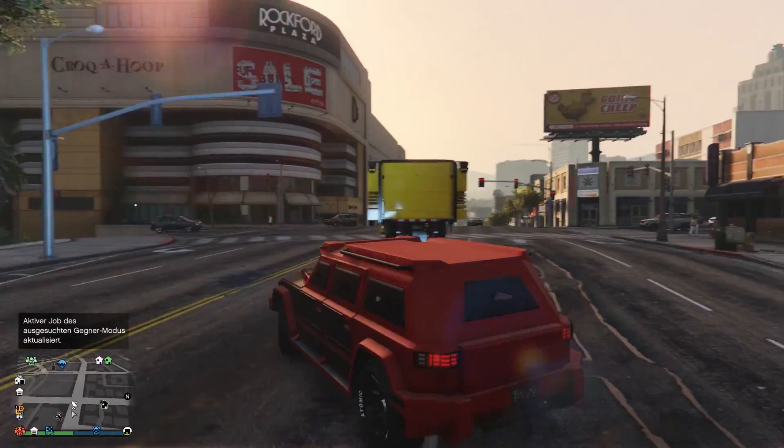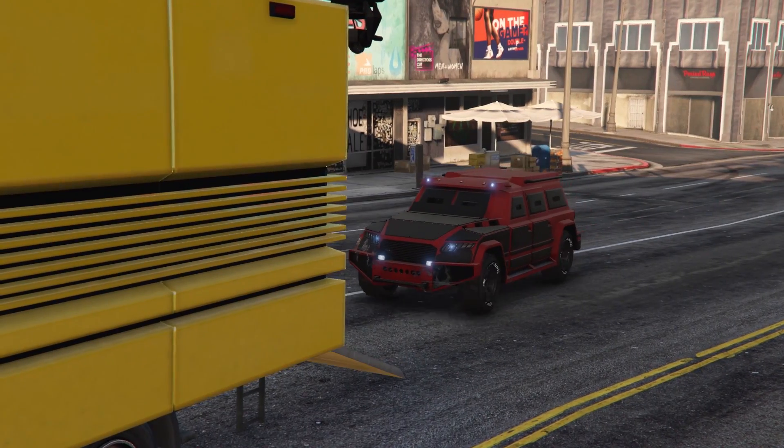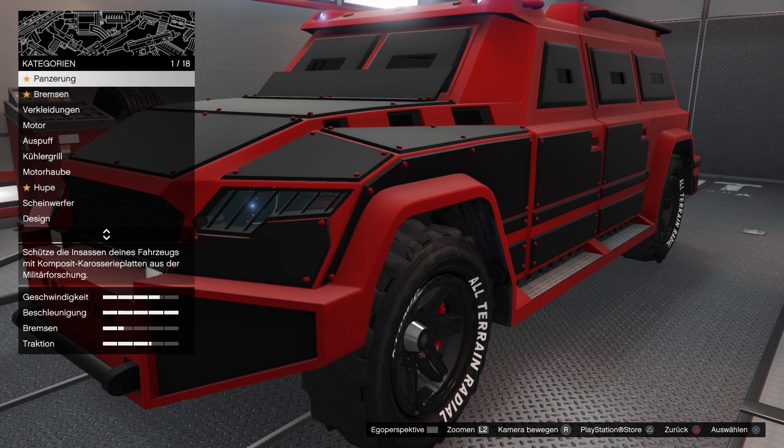Mobile Kommando-Zentrale ist da, mitten in der Innenstadt geparkt. Wir fahren das Ding mal kurz rein in die Werkstatt und schauen, was wir da für coole Designs draufpacken können. Übrigens: das Teil hat hinten so eine Anhängerkupplung, da könnt ihr noch diesen Raketen-Anhänger oder Flug-Abwehr-Anhänger dranhängen.